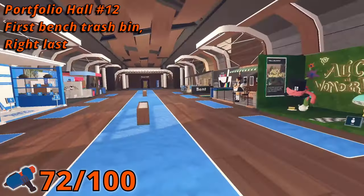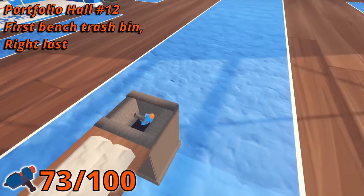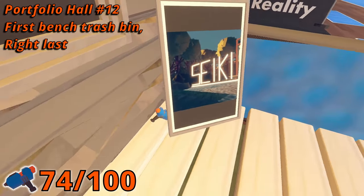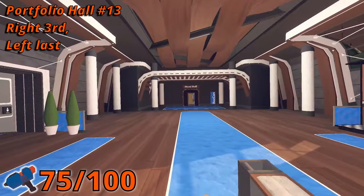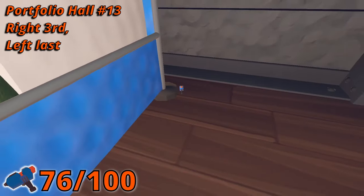In room 12, the 25th Maker Pin is in the trash bin next to the first bench in the middle of the hall. Then go to the last booth on the right-hand side, and you'll find a Maker Pin behind a board. In room 13, in the third booth on the right-hand side, there is a Maker Pin in a food truck. And the 28th is hiding at the corner at the end of the booths on the left side of the hall.